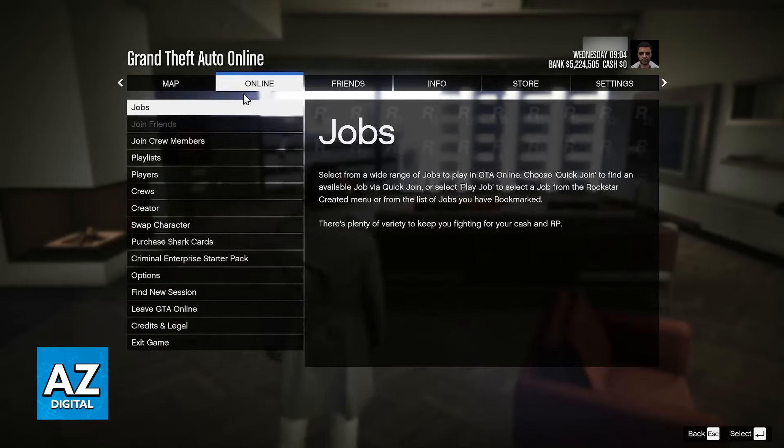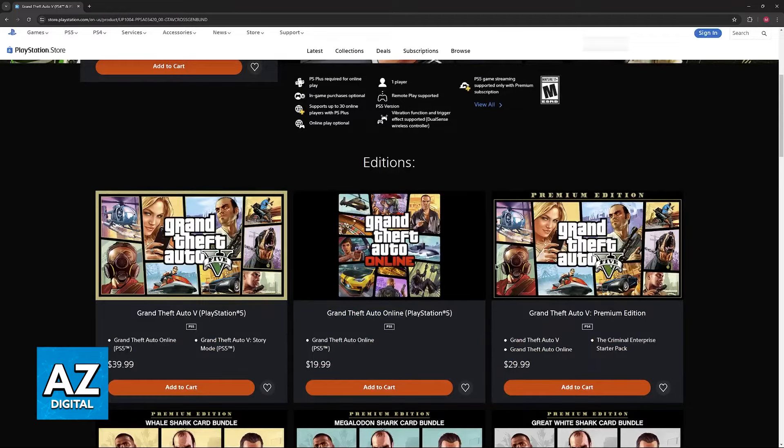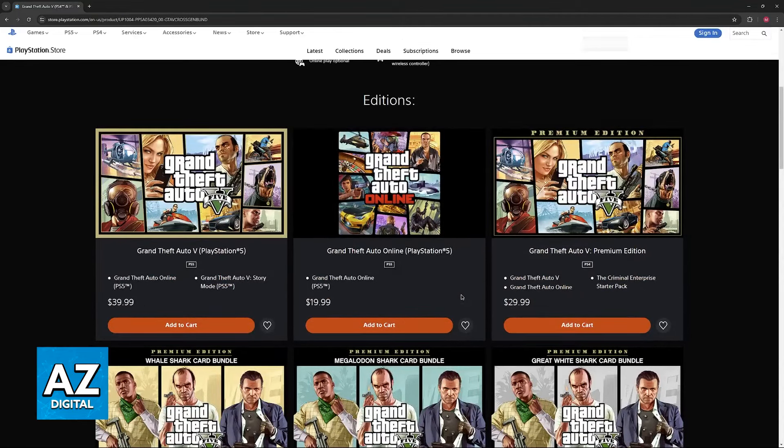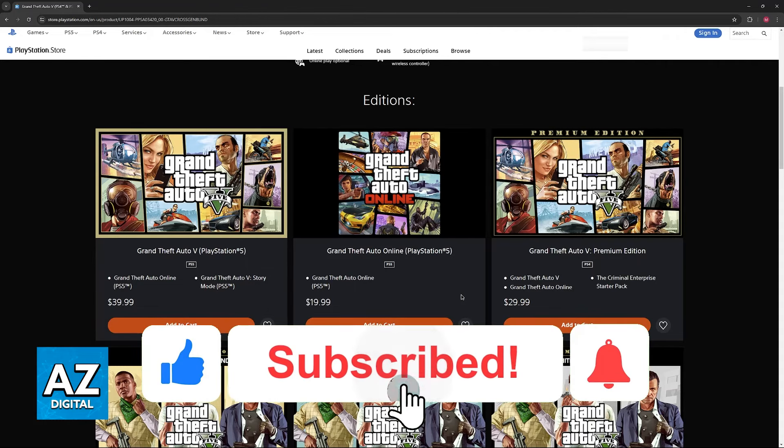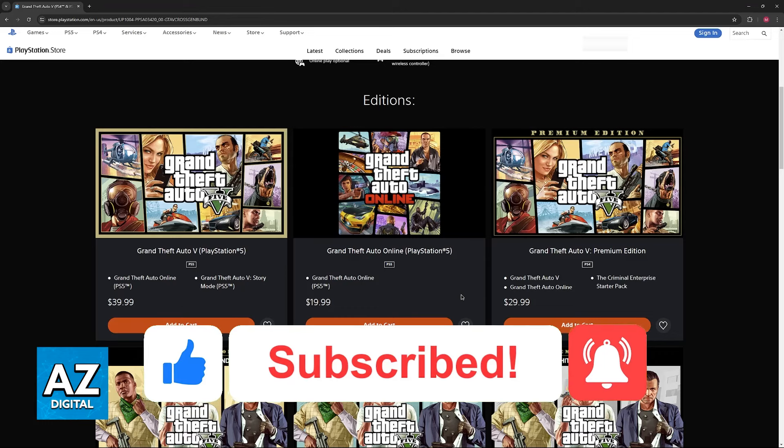So you can host a session, invite your friends, play together, you can do jobs, join crew members, and all the other good stuff. It is exactly the same, and all that you have to do is acquire the specific version of the game from the PlayStation Store. I hope I was able to help you on how to play GTA 5 Online on the PlayStation 5. If this video helped you, please be sure to leave a like and subscribe for more very easy tips. Thank you for watching!